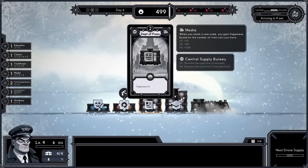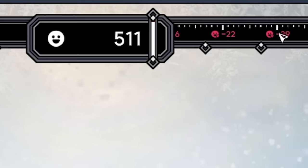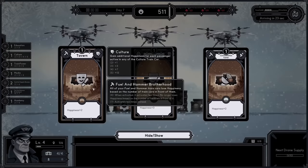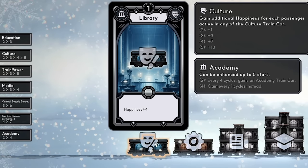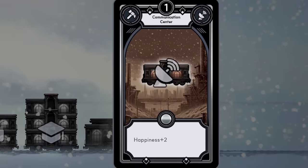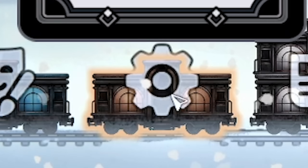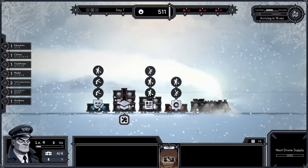You can discard train cars in the bottom right and get a supply drone back. Happiness is around 500 but remember it's decreasing all the time. We've got options: a tavern, meditation room, or communication center. Both the tavern and meditation room require culture cars — we only have the library at level one so I probably shouldn't go the culture route. Maybe communication center for now. I also notice if I move certain cars to the front, they stop getting negative happiness — makes sense to have the Manpower Generator right by the engine.